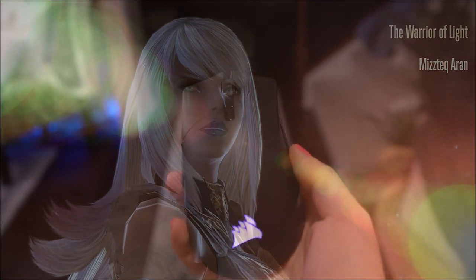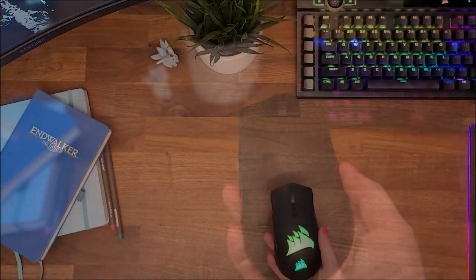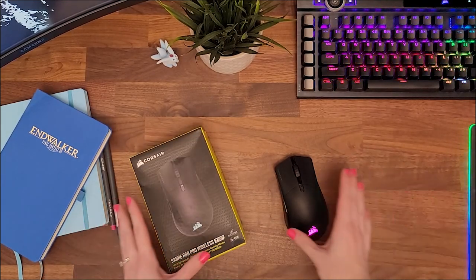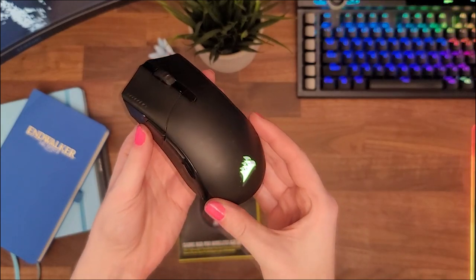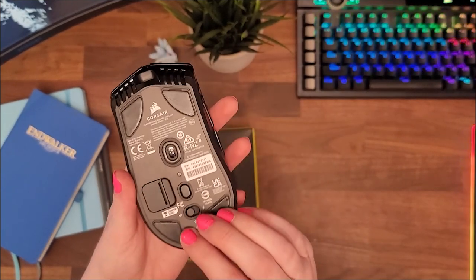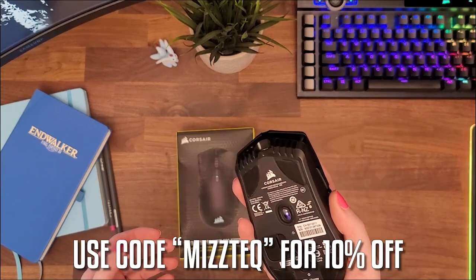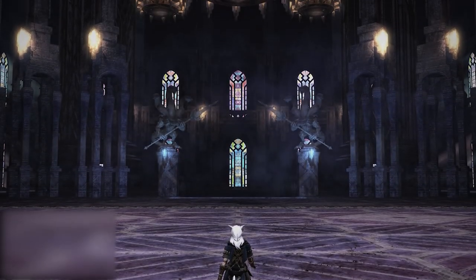You've traveled all over as a theorist and even made it to the edge of the universe in game. Now you can travel in style IRL with the ultra light competition grade Saber RGB Pro Wireless, brought to you by Corsair. With seven programmable buttons, up to 90 hours of battery life, and onboard profile storage, you can take your game anywhere. Get yours today and use code MizTech for 10% off at corsair.com.